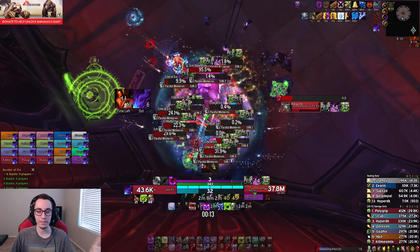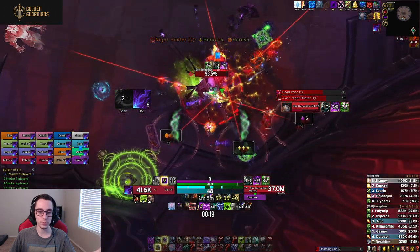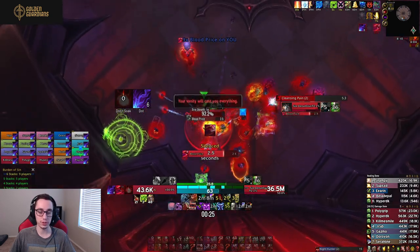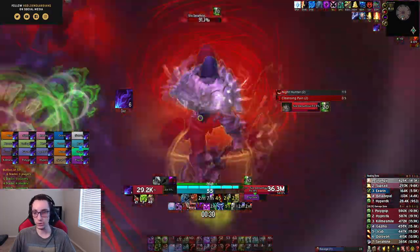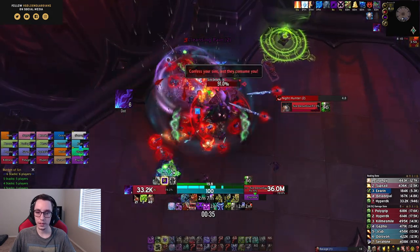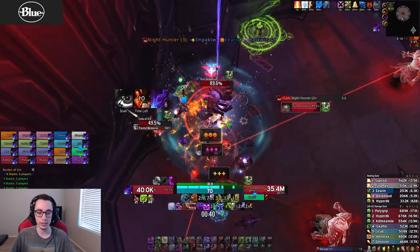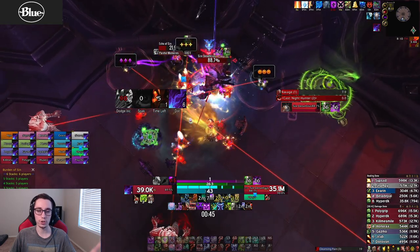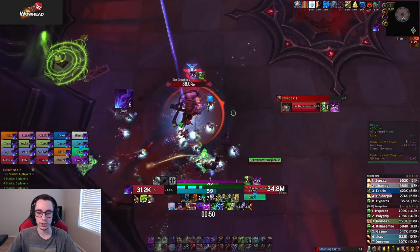For the first cleanse, we have a ton of sins out there — this is where our DKs and mages use cooldowns. For the second cleanse, all of our hunters used their cooldowns, because in phase one you realistically only get one use of two-minute cooldowns since you have to stop DPS anyway. The second one gets destroyed pretty quickly thanks to Wild Spirits. The rest will be a little slower but we'll also have a lot fewer sins to deal with.